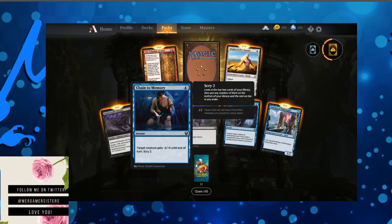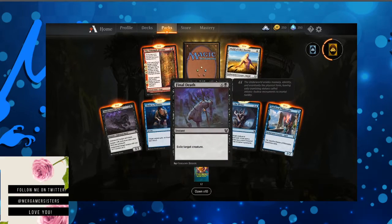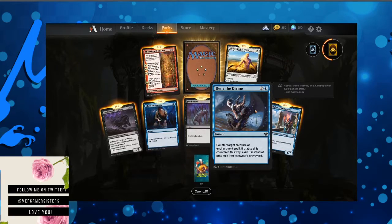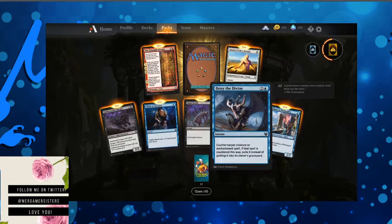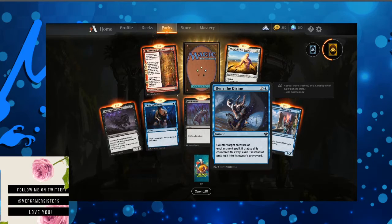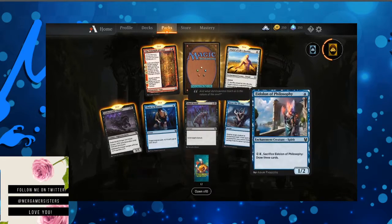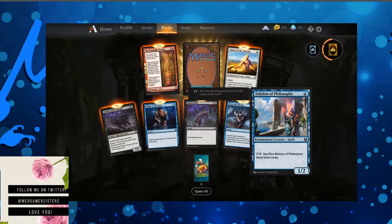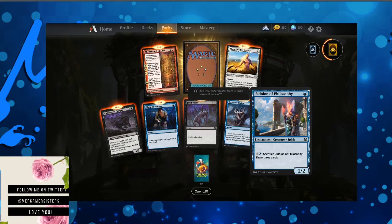Target creature gets negative four and negative zero until end of turn, then exile it. Black cards are full of that. Deny the Divine — that is a really nice artwork. Counter target creature or enchantment spell; if that spell is countered this way, exile it. The Eidolon of Philosophy — I like that card. Sacrifice it, draw three cards.